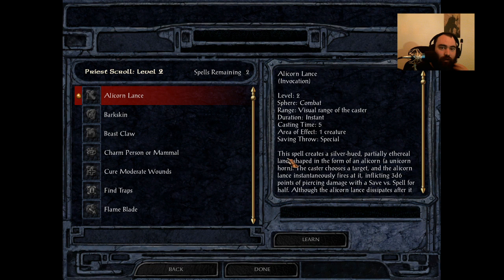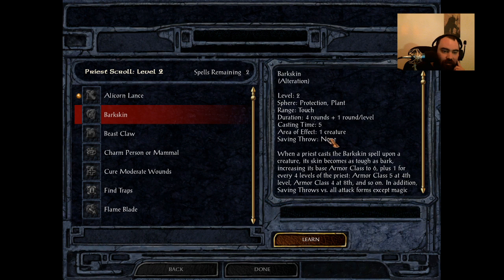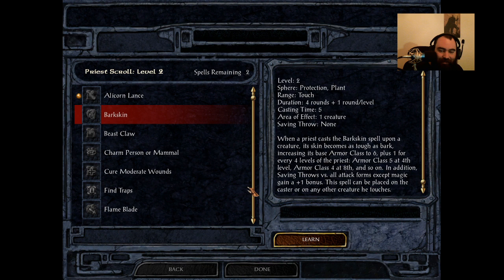Up next is Barkskin. This is available to Cleric, Druid, and Shaman — not just Druid and Shaman like Alicorn Lance. This spell is a touch spell, will affect one creature, decent cast time of five, and it lasts for four rounds plus one round per level. What it does is modify their base armor class to six, plus one for every four levels of the caster — so AC five at level four, AC four at level eight, AC three at level 12, et cetera.